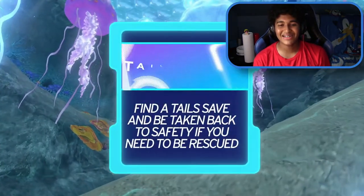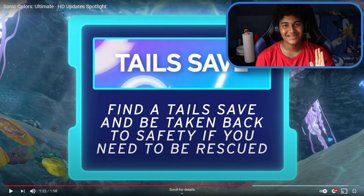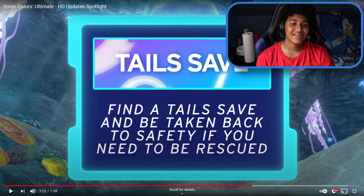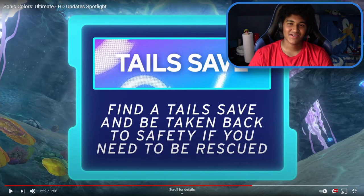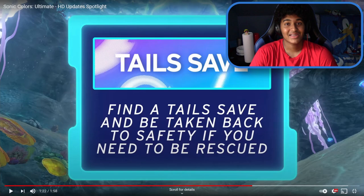I dig this remix. And of course, now I have to talk about the Tails Save. I remember when I first saw the Tails life icon, everybody thought Tails would be playable. Unfortunately that didn't pan out — instead it's just a Tails Save: find a Tails Save and be taken back to safety if you need to be rescued. I don't really like this feature; I guarantee a lot of people don't like it either. I think they'd much rather have Tails as a playable character, but what can you do? It's better than nothing — at least there's some Tails engagement in the game.